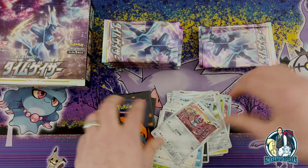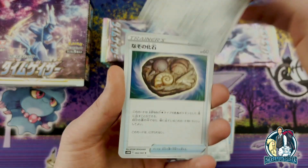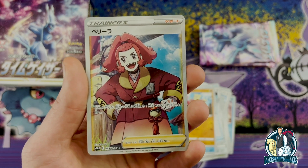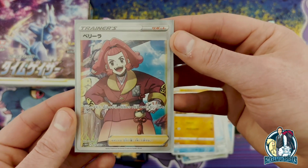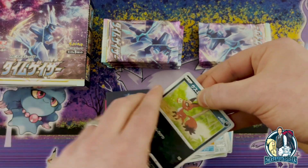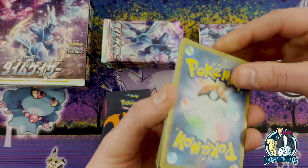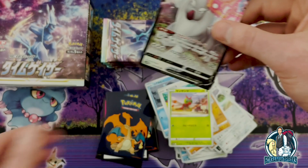Something has got to give — give me that alt art. Which one is this? We got this trainer — what's her name — Zisu! So we got a trainer card, that's the first one we've hit out of this box, actually the rainbow trainer. I remember her, she helps out a lot in Pokémon Legends: Arceus. Still not an alt art though. I can pull them in English — I pulled the Charizard twice — but I just have no luck pulling alt arts in Japanese.